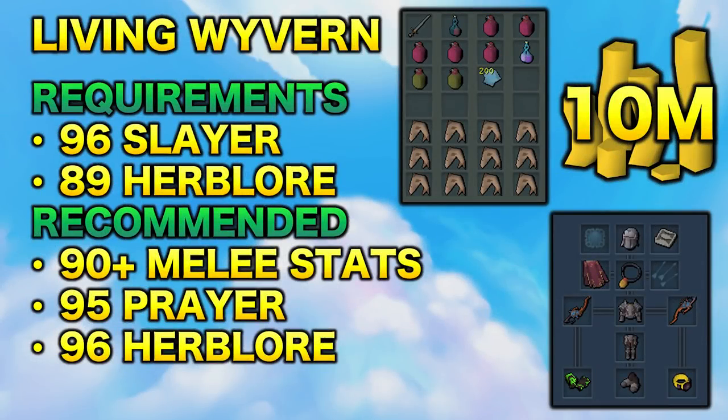Starting off with our first money-making method, we have killing Living Wyverns. There are a few requirements, including 96 Slayer and 89 Herblore. The 89 Herblore is for the Super Wormfire Potions. Also recommended is 90 plus melee stats, 95 Prayer for Curses, and 96 Herblore for Overloads. Living Wyverns are a pretty tough creature to kill, so you'll basically want max stats. They do hit really hard and there are a few mechanics to them, so you do need to pay attention. I did include a sample gear setup — I am using Masterwork, and I highly recommend using dual-wield over two-handed weapons.